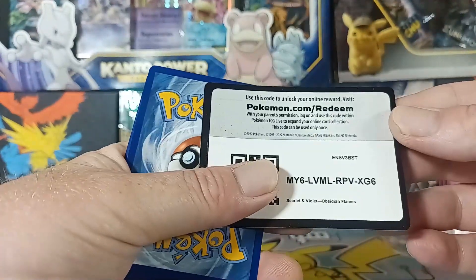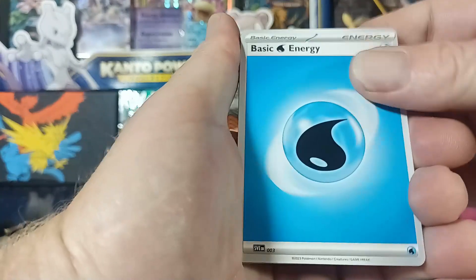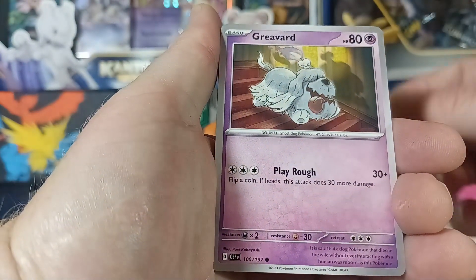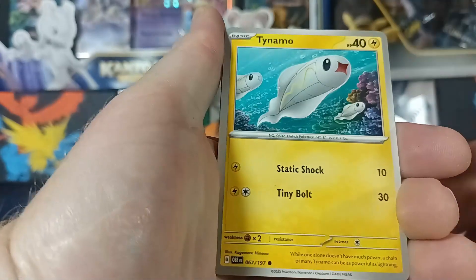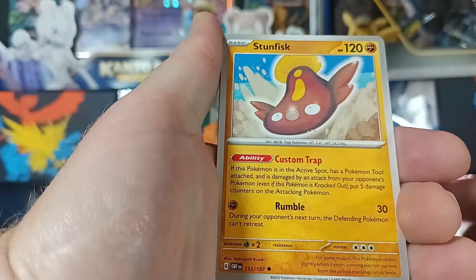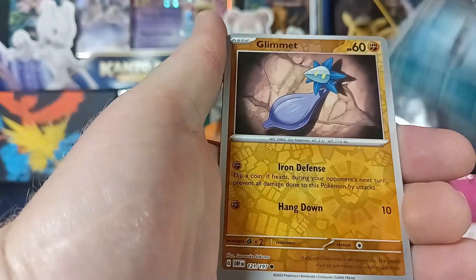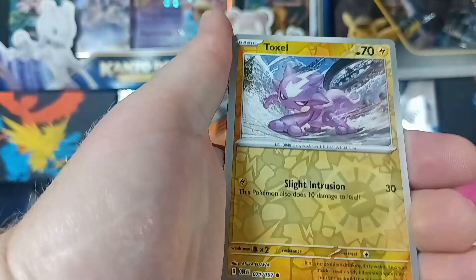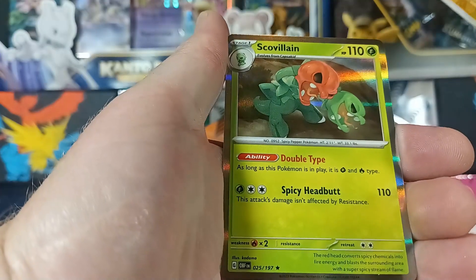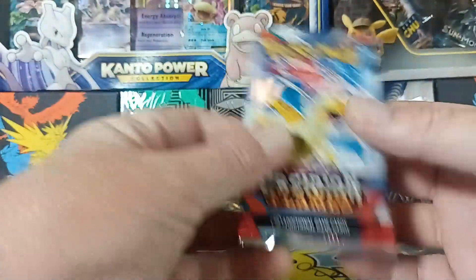Alright, that one's for you. How about grass? Nope, it was water. We got Sunscorch, Nymble, Greavard, Arvin... Stunfisk, Umbreon — that's not a rare either. Glimmora, and I am getting skunked! What's up with this new set? Give me something! We got the Skull villain so nothing cool there.